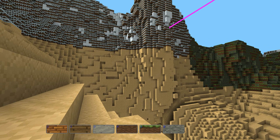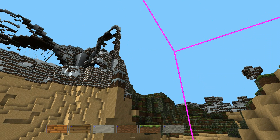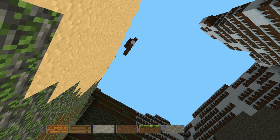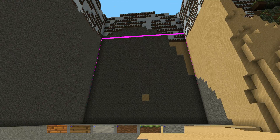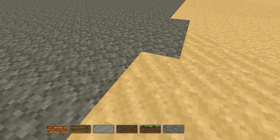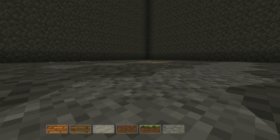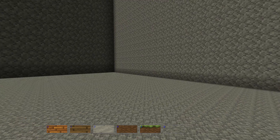You can increase block size, you can rip out holes in the wall, and rip out holes in the ground. Whoa, I fell! I'm eager to see how far this goes — it seems to go all the way down, maybe to cobblestone.